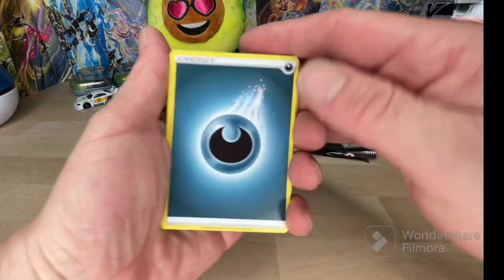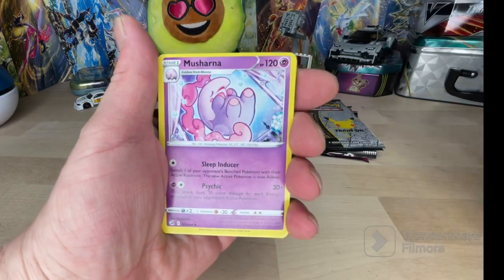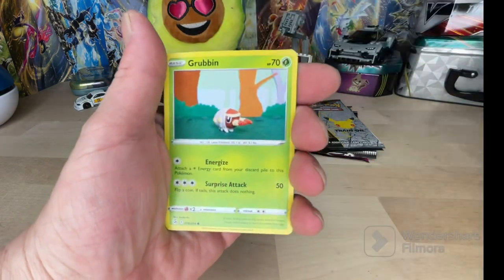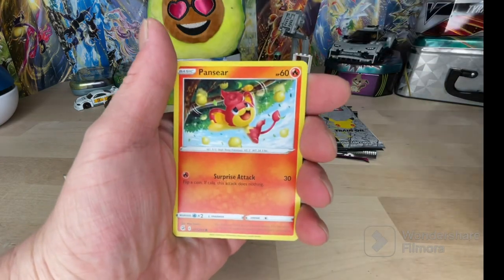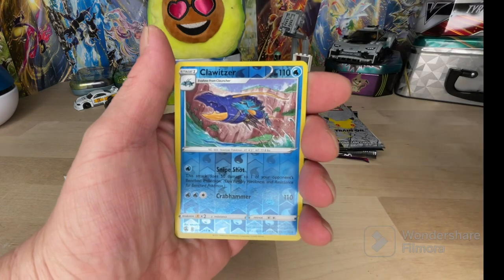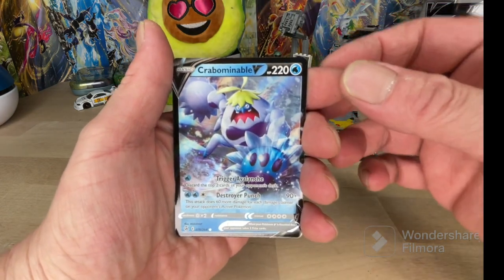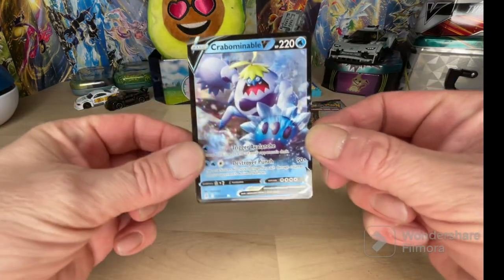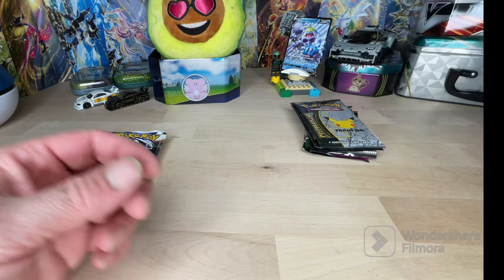Let's see what we got on this one. We got the Dark Energy. There's something peeking out in the back there. And we got a Crabbominable - that's a nice one. We're going to put that temporarily up over here.